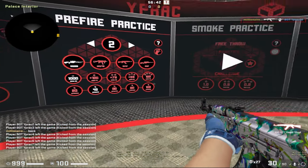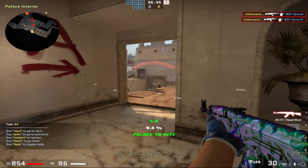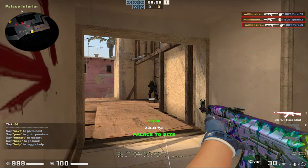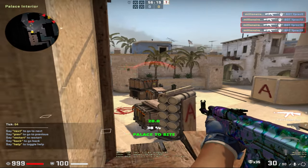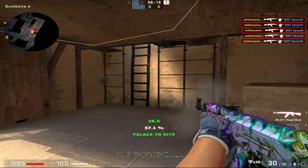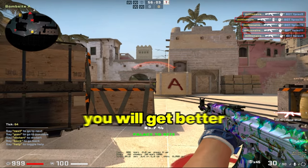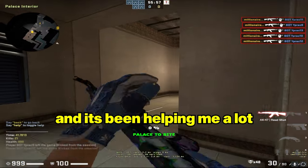Let's put it on 100% just so I can show you — now you have all the spawns. You kind of get an idea of what the correct order is to peek. When you peek out here, you want to peek this first, then that, then that, then this. When you drop down, you check jungle, then the right side of the box, left side of the box, and the site. There are two people to kill when you drop down, and there's even a ninja. If you keep practicing this, you will get better and learn to check your angles more and pre-aim at the right ones. It's been helping me a lot personally.